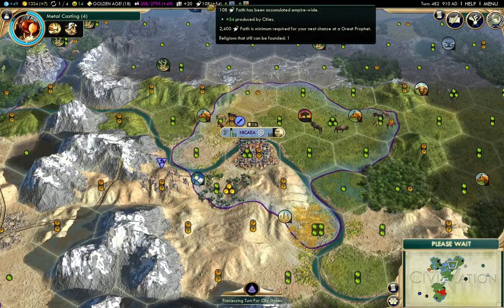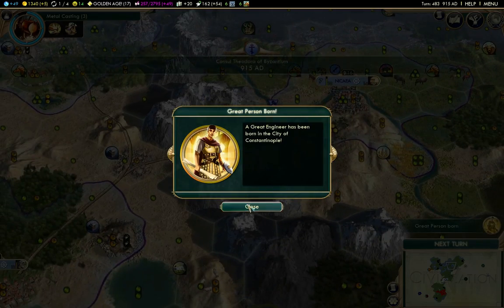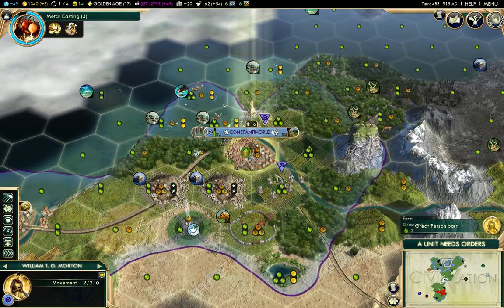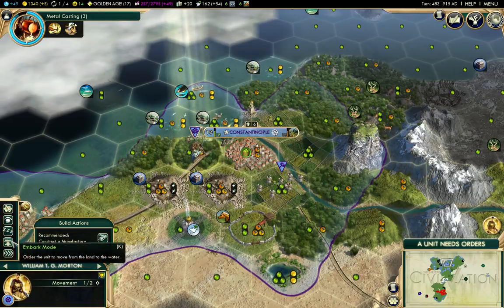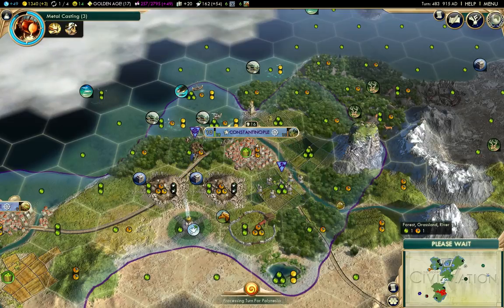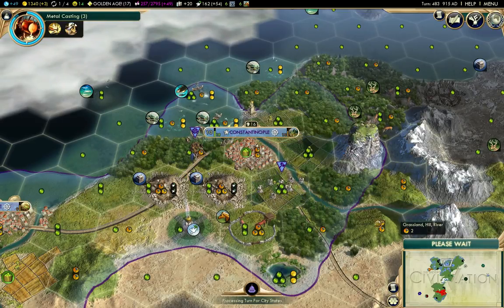Great profit at 2400 - I've got a few turns. There's a great engineer! I'll keep that great engineer under my hat here for a while, and then when Chichen Itza comes up I can hurry it - that will be actually quite helpful.